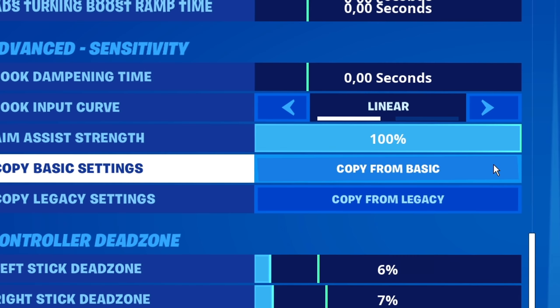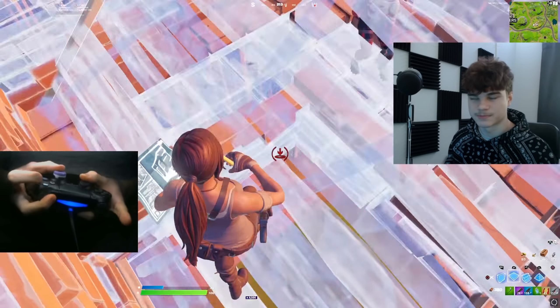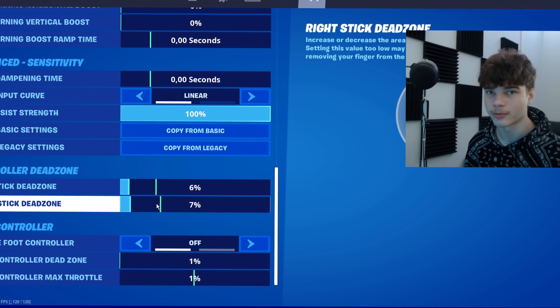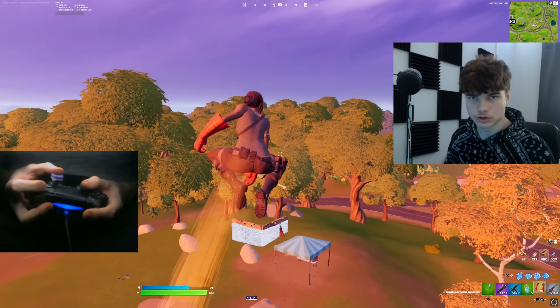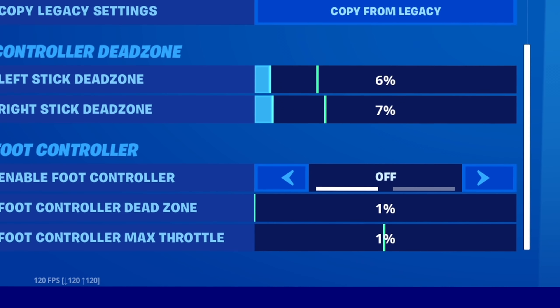Make sure you have your aim assist strength at 100%. Then for your controller dead zone: make sure your left stick dead zone is set as low as possible where you don't get stick drift. For your right stick dead zone, I recommend keeping it a little bit higher, because a slightly higher right stick dead zone makes aiming, building, and editing a lot easier to control. I personally use 7% for my dead zone on the right stick. Make sure you have your enable foot controller off.